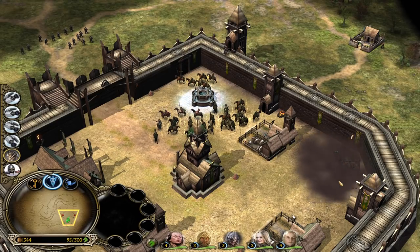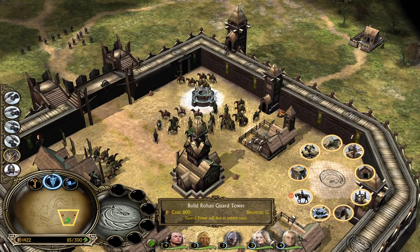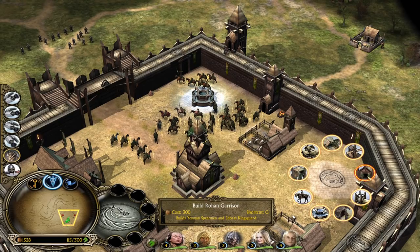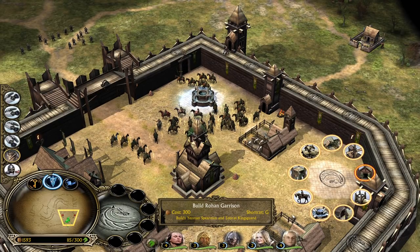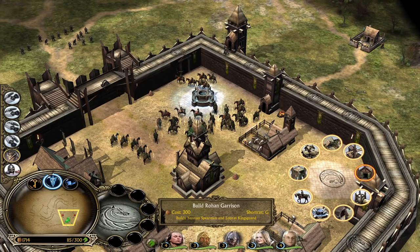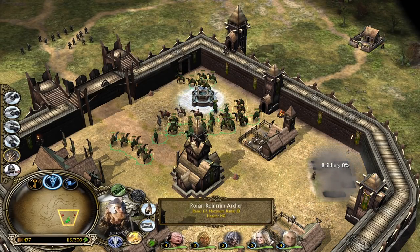We still have to take a look at Gondor, Mordor, and Isengard. If you want to see that, let me know in the comments below. There is also a barracks for the Rohan faction - so you have more infantry units than you normally do. You even have spearmen as Rohan, which you don't normally have.